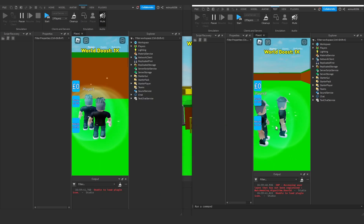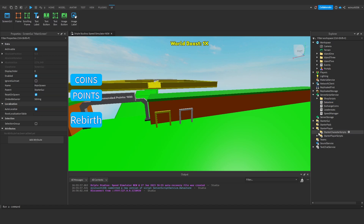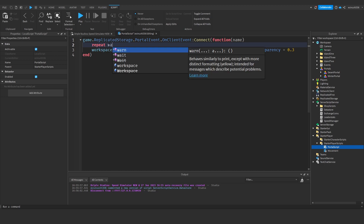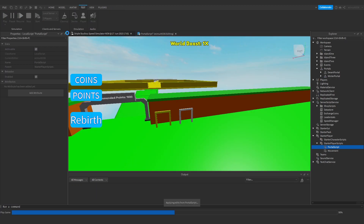We have got a problem by the looks of it. Let's go into Starter Player, into our portal script, and to fix this, under here we're going to drop down a line and find our portals. Open up your portals folder in the workspace and see how many children it has - mine's got two portals. We're going to say: repeat wait() until #workspace.Portals:GetChildren() == 2. This line will repeat the wait function until the portals has two children, which basically waits until both children have loaded before loading the player's data.